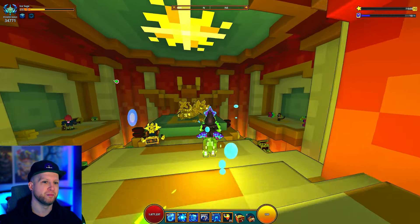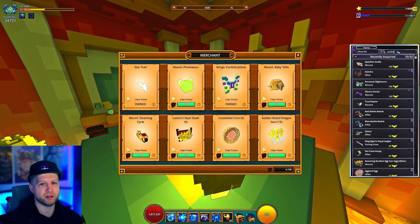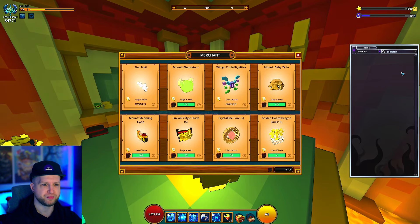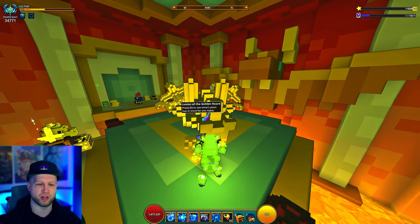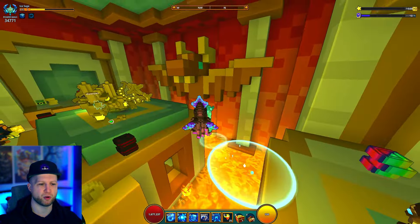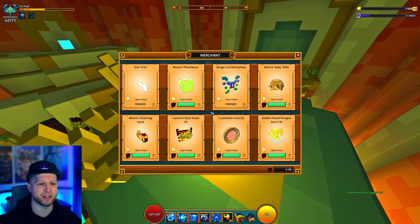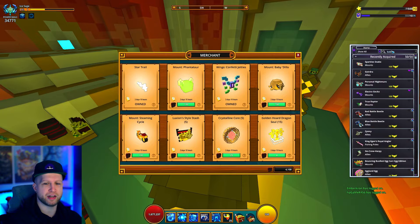Then there's the Confetti Jetty, which is more fun to say than they are to use. These are going to end up being pinata wings from an old event. They're a nice color palette though — kind of like cotton candy, very colorful.